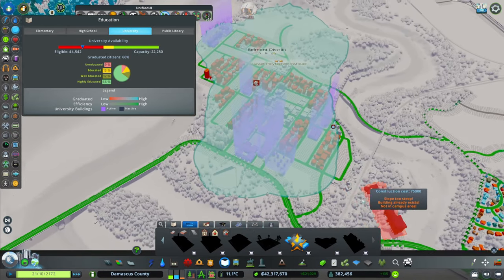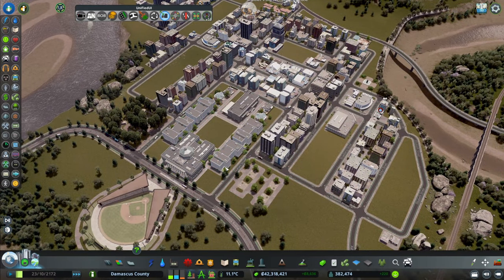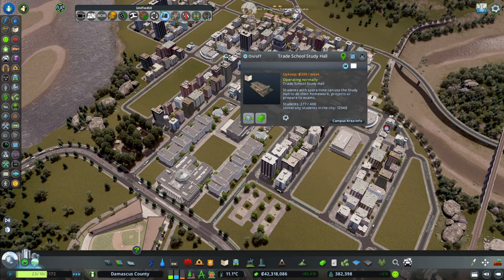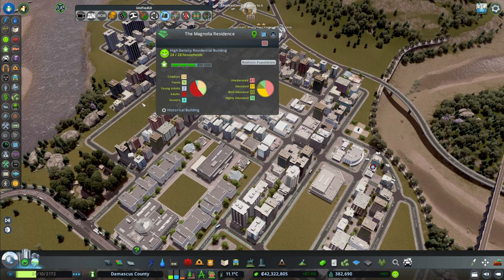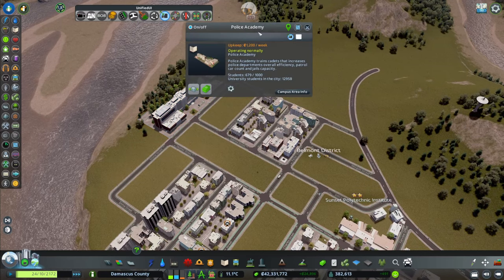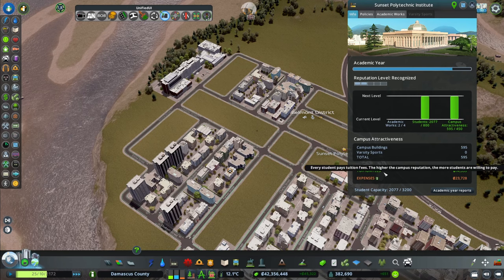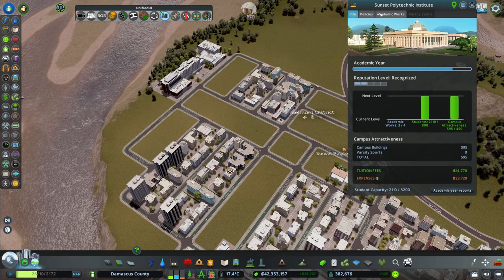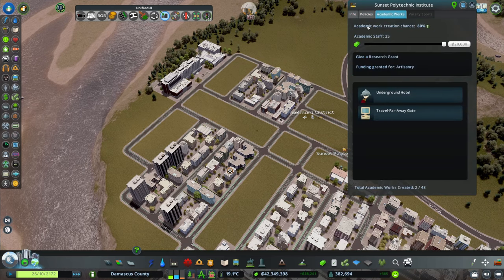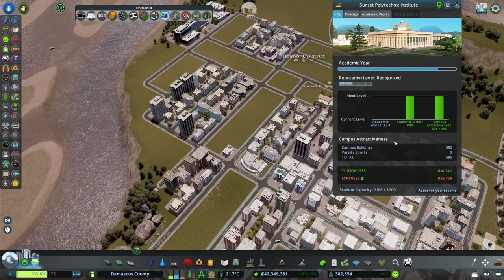Let me show you where the buildings are. You have the central area with the main buildings, and then you start seeing some buildings all over the place. We have the dormitories in here. We have the book club and the trade school groundskeeping. The study hall. We have the gymnasium over here. And then obviously we have two cafeterias — always need that. We also have a police academy that we unlocked before. Right now we are still not making money, but we have everything we need to level up. We gave a grant and we are waiting for the second year to level up.